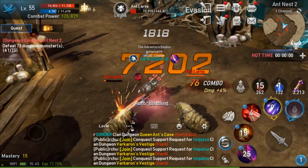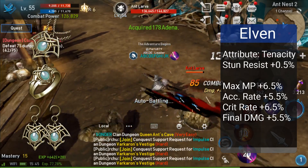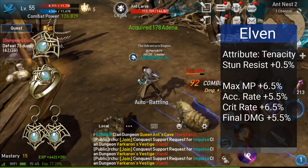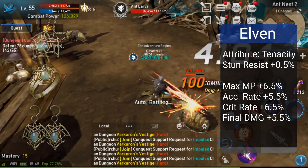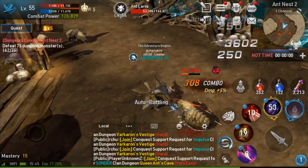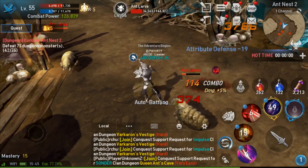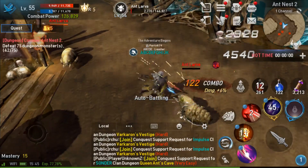Now this last set seems a bit bizarre, but hear me out. Elven sets offer stun resist, max MP buffs, and also a max critical buff. Abyss Walkers have a very hard time staying alive due to their medium armor, and a stun resist can definitely help you out in a pinch. Stuns have become a very good way of controlling your opponents, so an Elven set could mean the difference between life and death.